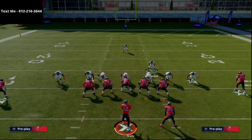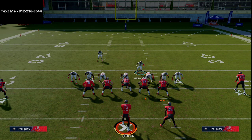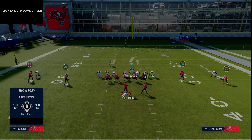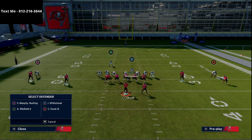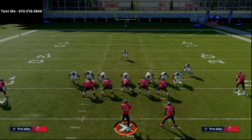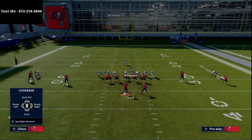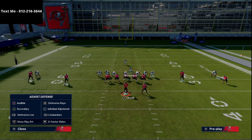Now let me show you pressure right. The beauty of 3-4 bear is it always looks like you're going to send the gate — you can send seven, eight, just so many people at the quarterback. For right edge pressure, you want your user in the middle of the field so you can play both seams rather than being pinned to one side.